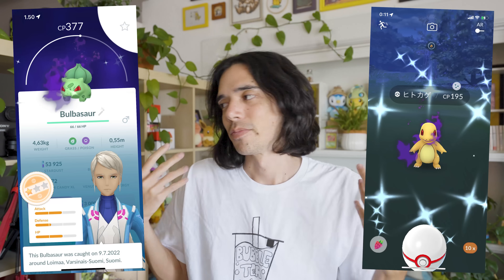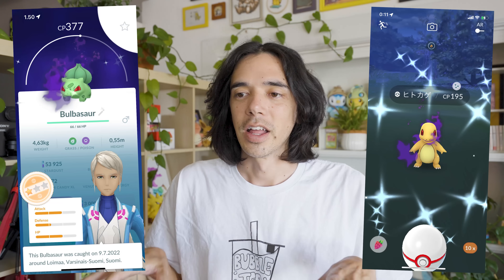The Team Go Rocket leaders have new lineups and new Shadow Pokemon, and these might be the best Shiny Shadow Pokemon we've ever had in Pokemon Go. The Ultra Unlock Battle Weekend is here, and I just want to run you through the update really quick because it is time limited — it's only happening this weekend, July 9th and July 10th. The new Shiny Shadow Pokemon are the Kanto starters, and being kind of a Gen 1-er, these are exciting.